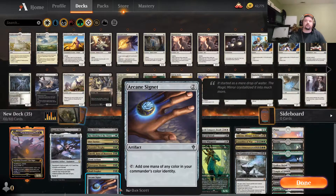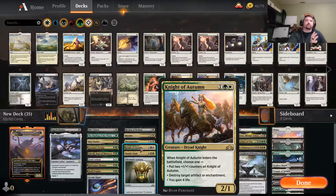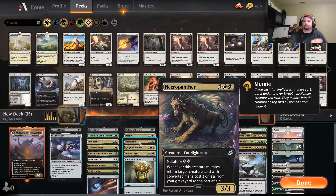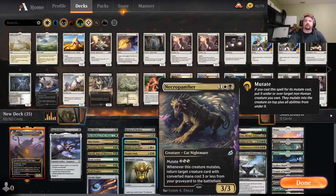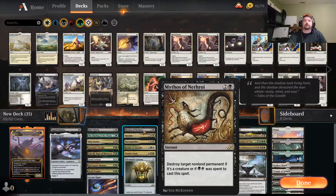Skull Prophet — more mana, a little bit of milling. Arcane Signet, good ramp. Then we got Chromatic Lantern, Death's Oasis — that also helps us with putting stuff in our graveyard. Utility Creature, really good, especially when you reanimate it multiple times. Necropanther, to trigger the mutate on Nethroi sometimes. Mortify, just a good removal spell altogether — one of the best removal spells, especially if you need to take out something that you don't typically have removal spells for.